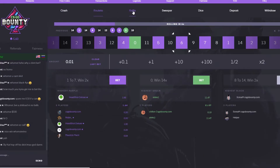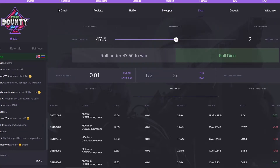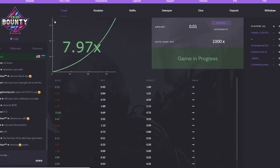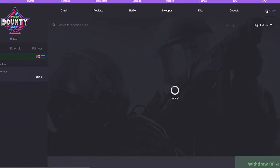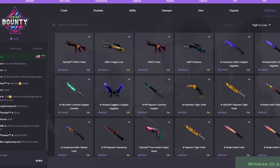I don't recommend you bet with these coins — just come every day and collect them. Don't play crash, roulette, raffle, sweeper, or dice; they have everything but it's not great to bet with the coins if you want to build your inventory. You can also withdraw, and you get 50 cents if you enter a referral code. So deposit 50 cents, enter my promo code, get 50 cents back, bet like 25 cents, then just collect 10 cents every day.